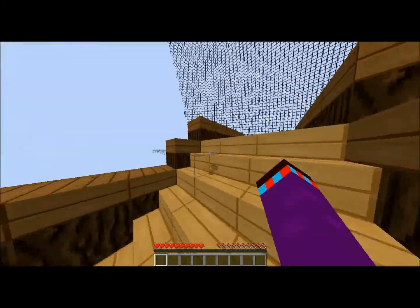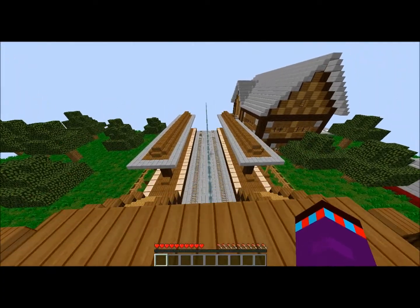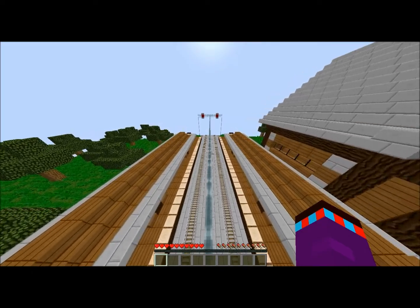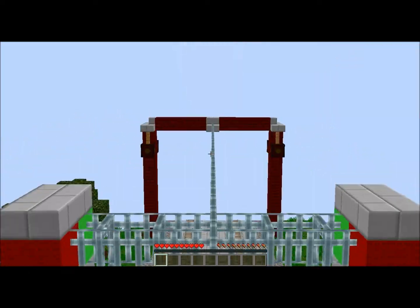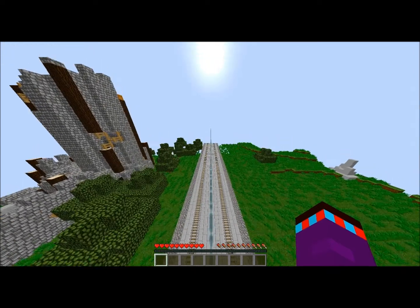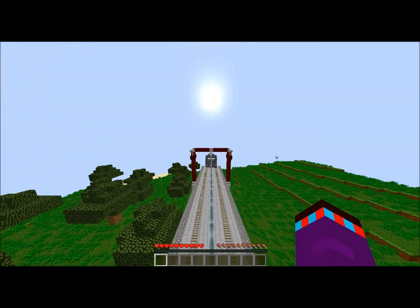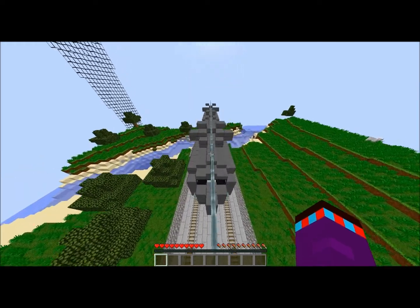Grab the chest that's behind here, get that, and then I'll run across this thing — across the train line. Be careful not to fall off. Now run across here and grab the chest right on the end here — this chest is tier 2.